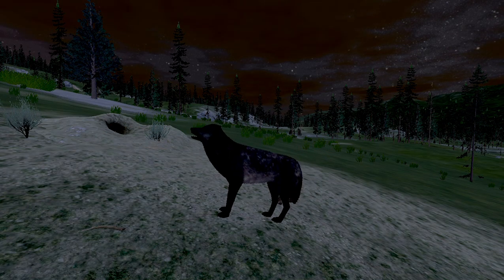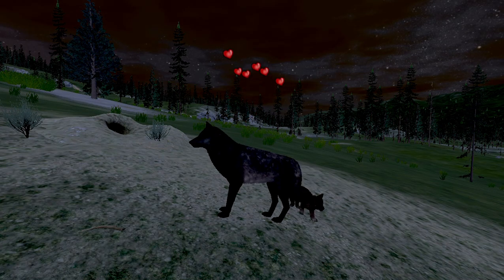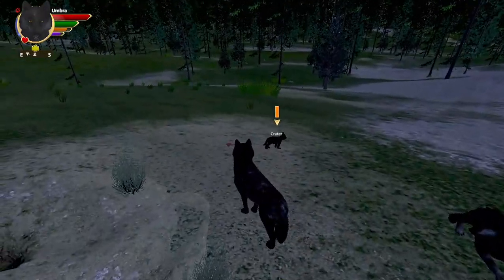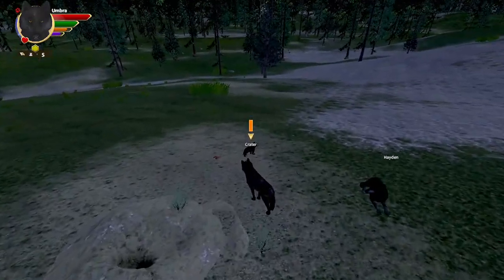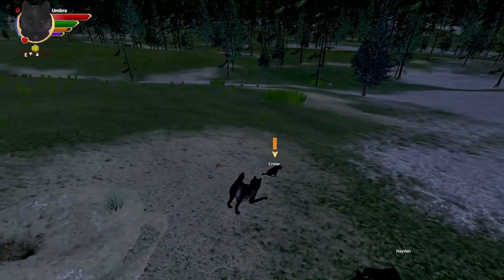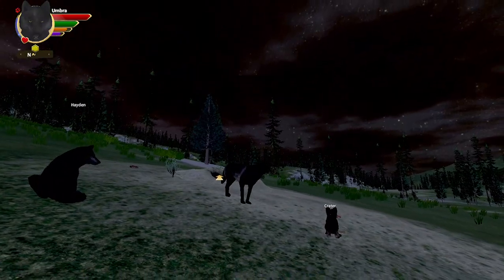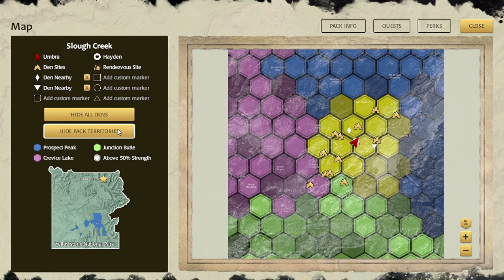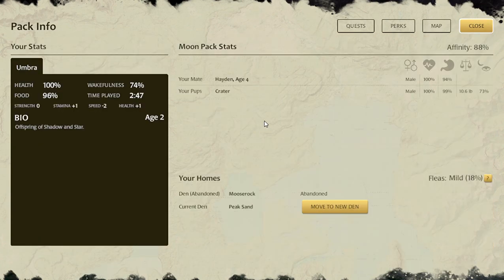Hi everybody and welcome back to Wolf Quest 3, where we are here with Umbra and her tiny little family of three. There's Hayden — we just ran right into him — and let's play with Crater. We are working on slowly but surely getting Crater up to 15 pounds, and he is 10.6 pounds, so he is pretty close.